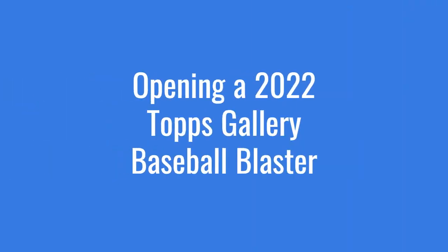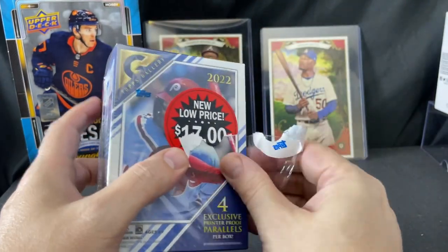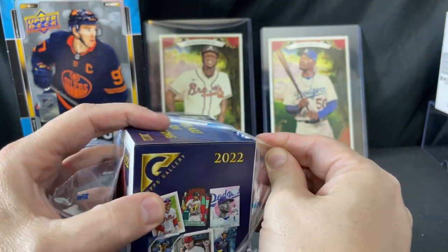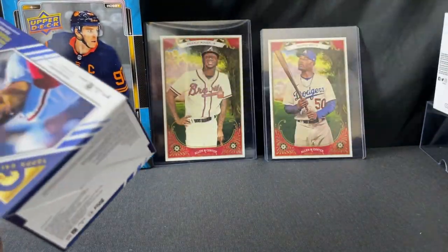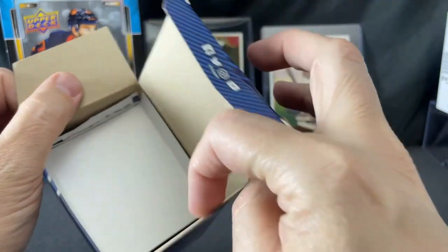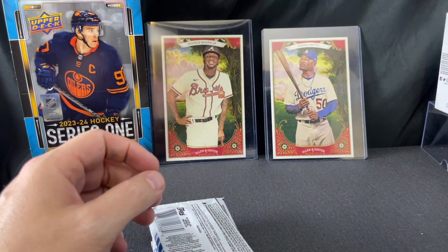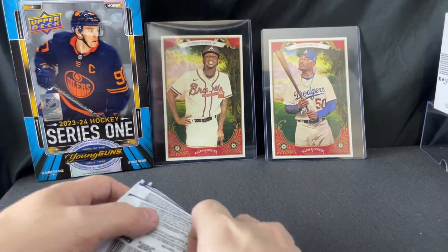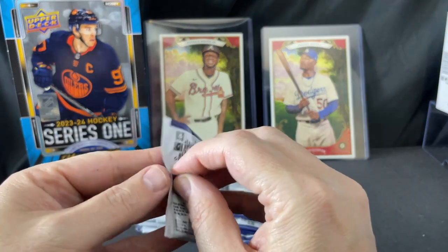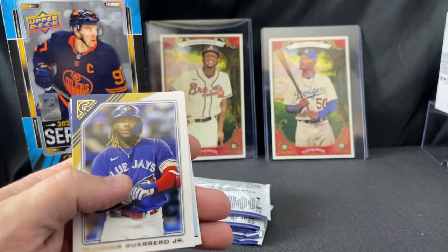Hey folks, back again — I'm going to rip a second blaster of Topps Gallery that I picked up today. I opened another one in a different video earlier; you may or may not see these in the right order since I'm pre-recording. Topps Gallery is just a cheap little rip, they're $17, this is the 2022 version. We're really looking for numbered cards, autographs, big-time image variations, something like that.